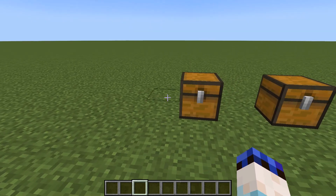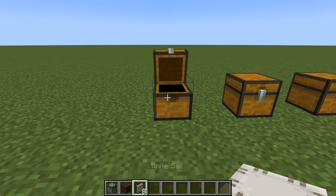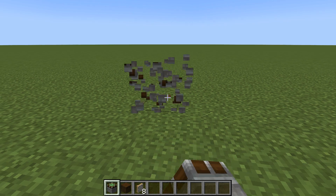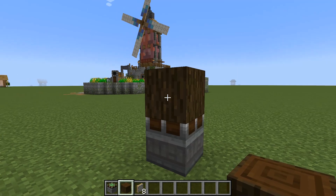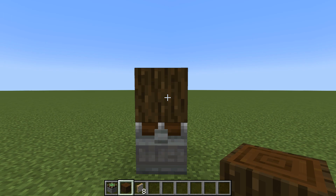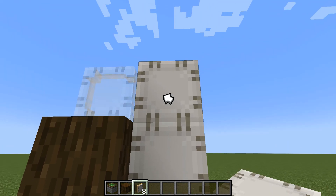First let's take a look at the windmill itself. All you need to make a windmill is a windmill bearing — kind of obvious — something to go in the middle, some kind of block you like the look of, and then eight sail blocks. These can either be the full sails or the ones made out of sticks. To make it, pop your bearing down facing up, place your central point right in the middle — you'll notice it has a sticky patch in the center so it turns the middle as well — and then attach your sail blocks.